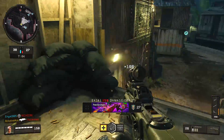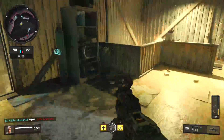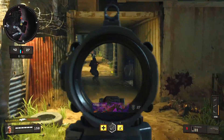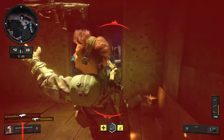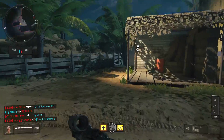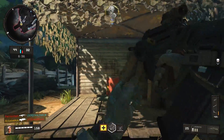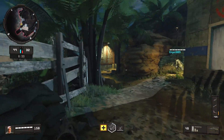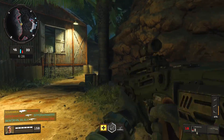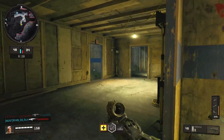That pretty much wraps up the Blackout changes. The Ambush game mode is also now live for PS4 — snipers, melees, and launchers only, which is really exciting. There were no big multiplayer changes in this update, just bug fixes; I'll leave a link to the full patch notes below. Let me know in the comments what you think about these changes, especially the armor nerfs — did they go too far? Like and subscribe if you enjoyed!